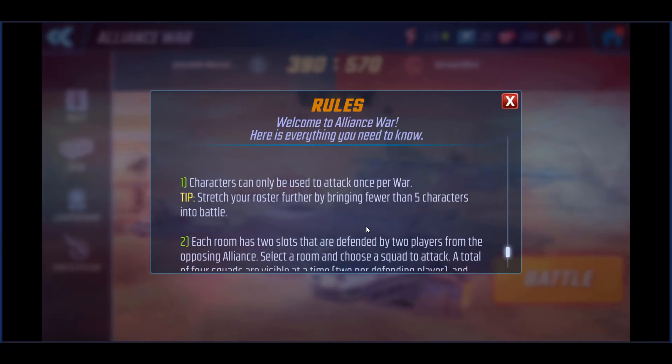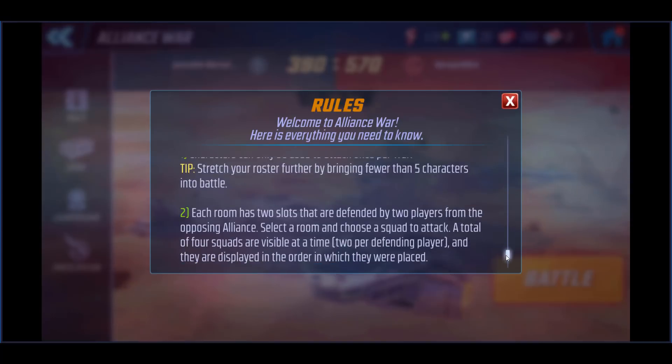Stretch your roster further by bringing fewer than five characters into a battle. If you look at a room filled with shield agents, you may be able to clear them out with one or two characters, saving your roster. Remember, teams that are defending cannot attack, and your attacking teams can only be used once — once they're done, you move to the next team. To do the most damage and stretch how far you can go, that is going to be a good strategy, something we discussed with tips prior to this coming out.